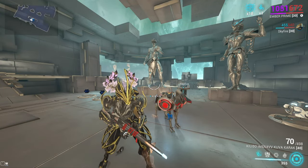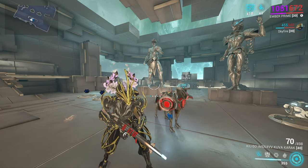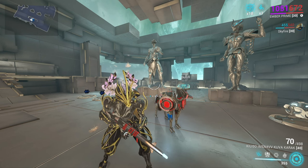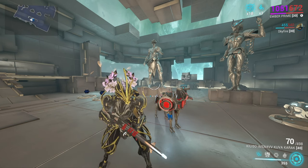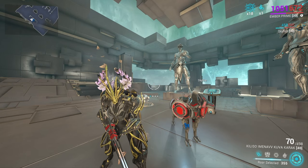Ember is really rough. She got nerfed a long time ago and they removed World on Fire, which makes it very hard to justifiably play her in any content anymore. From my personal experience and test builds I'll be showing here, her overall efficiency and effectiveness has plummeted extremely. She has two LOS checks — one doesn't even make sense, and the other, Fire Blast, gets stuck on blades of grass. Her one just sucks, so I've subsumed it off in the builds I'll be showing.